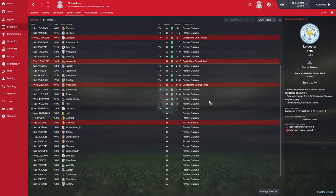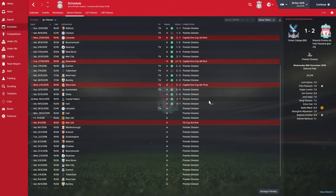We played Crystal Palace 2-1, a victory away from home. An early goal from Roberto Firmino - it was kind of a rotated team, not fully rotated, but I wanted to rotate a few players. Roberto Firmino getting the score underway four minutes in. And then Felix Paslak with a penalty, our right-back taking the penalty for whatever reason. I was a bit concerned when I saw that happening, but he put it away nicely.